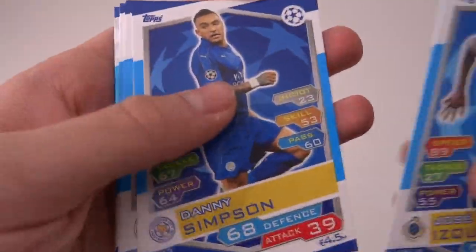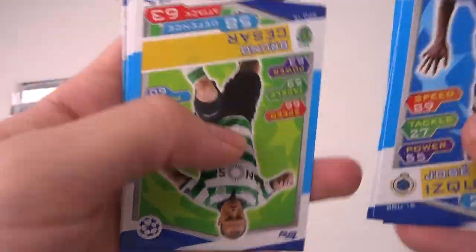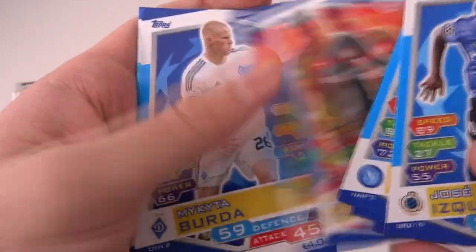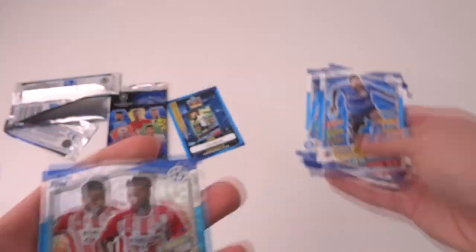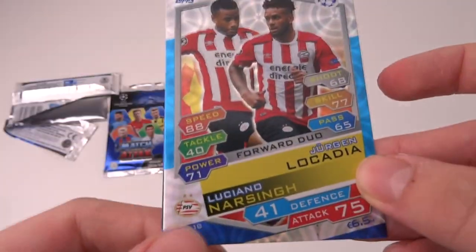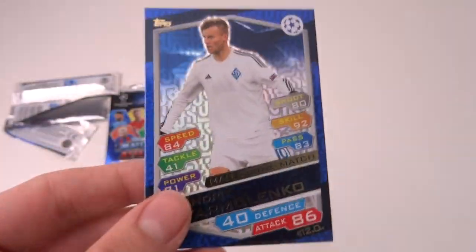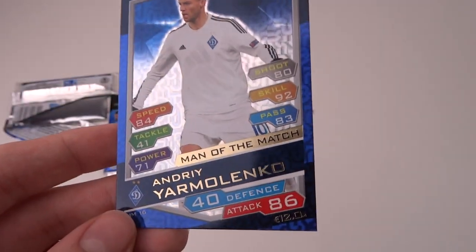Raul Albiol, Danny Simpson, Miralem Pjanic, Bruno Cesar, then we've got Danny DaCosta, and Miktra Burda — also Kiev. Then we've got Locadia and Narsing forward duo, and the Yarmolenko Maradou match for Dinamo Kiev.